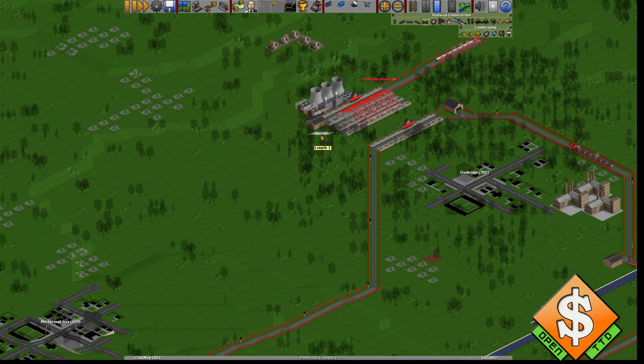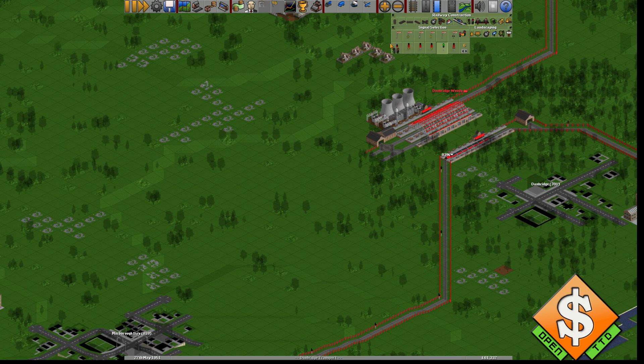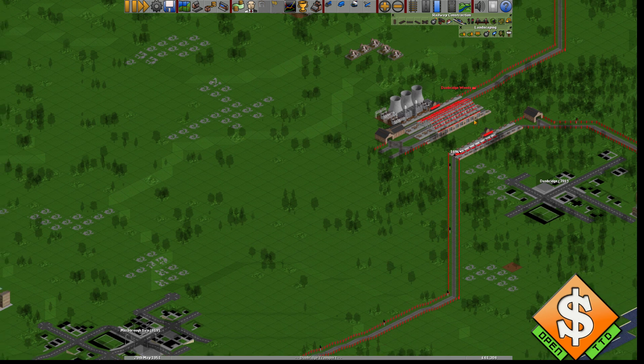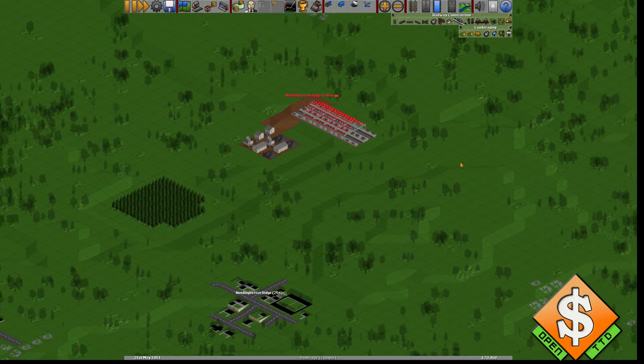I'm taking this, going three out and across here, and I'm gonna put a depot here. What I'm gonna do is build some signals here in a moment on these tracks for getting out and in.